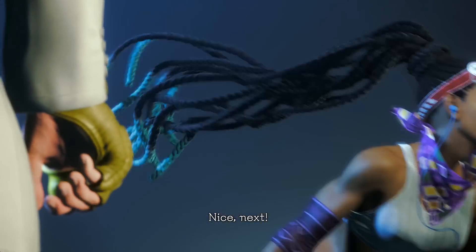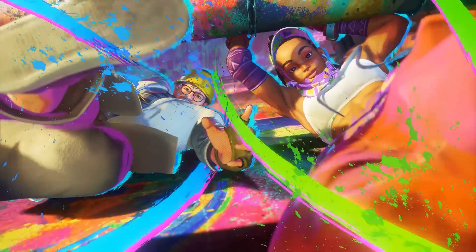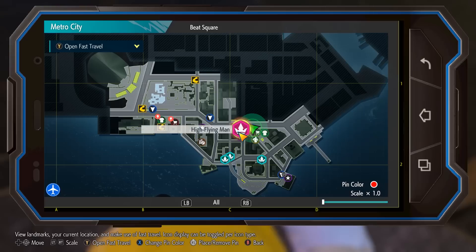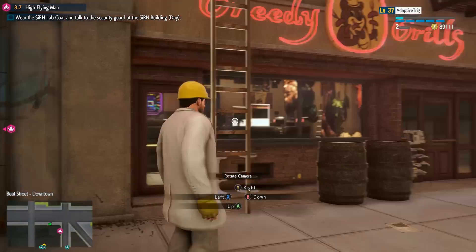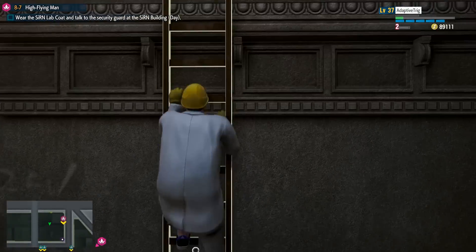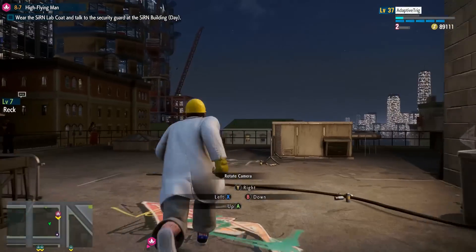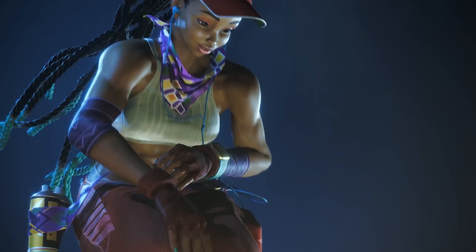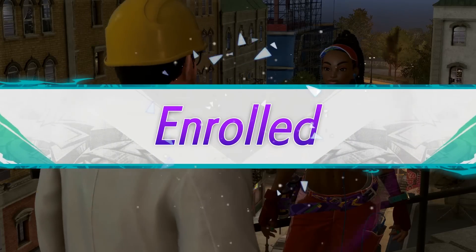Kimberly unlocks upon starting Chapter 8-7 as part of the High Flying Man main story quest, and like Jamie, must also be accessed at night. She's hanging out on a rooftop not far from Beat Square, which you can access via these ladders. Talk to her, watch your parkour-filled cutscene, and that's all you have to do to learn her techniques.